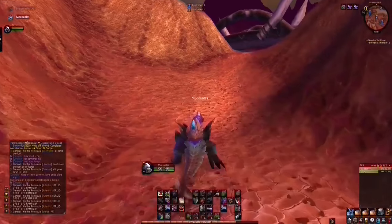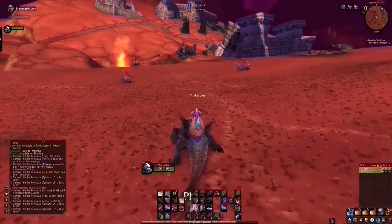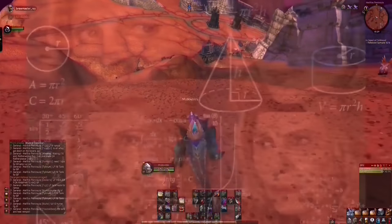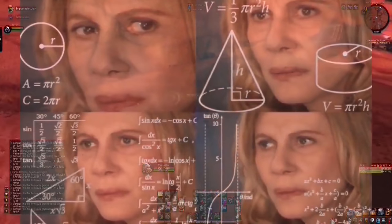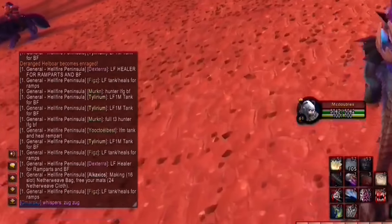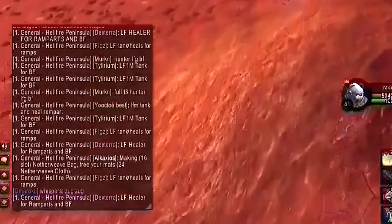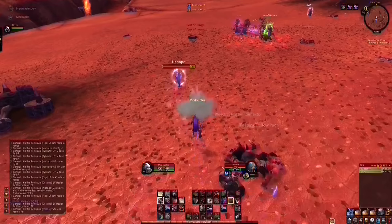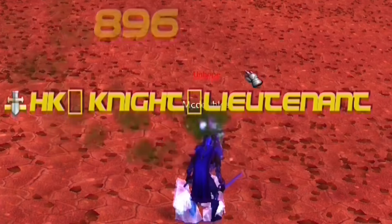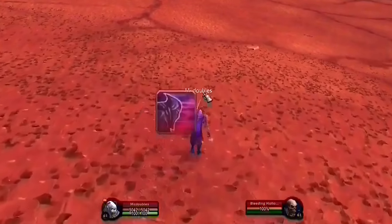The first target is a human mage. The plan: keep him perma-stunned so I can five-point murder him. He's going to blink immediately and try to run, so I'm going to use Cold Blood. We get a zug zug from Omaroku as encouragement — he's not paying us but he's paying us in spirit. And there he is — dead. We didn't have to go out of our way much at all.